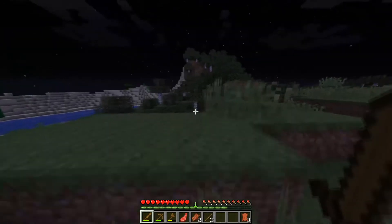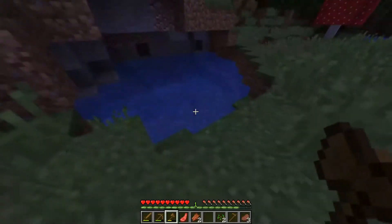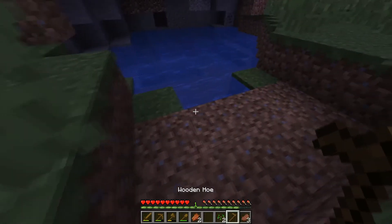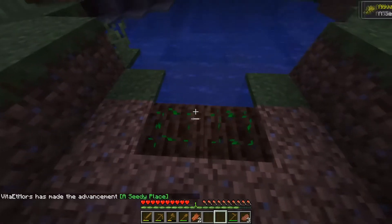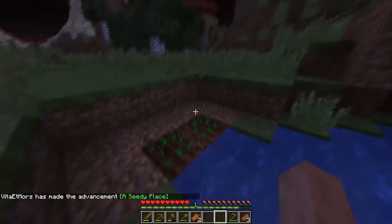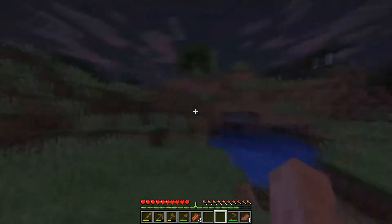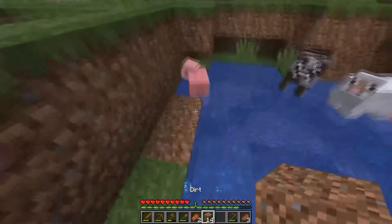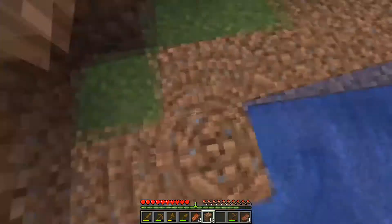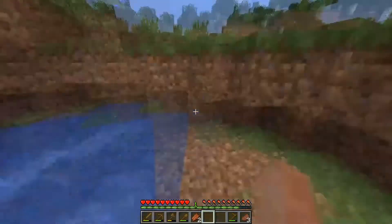First things first, I need to find some sheep ASAP. Make a wooden hoe, grab some wheat seeds. I need a shovel. Now we do the ancient technique that the ancient gatherers and settlers did — called farming. Place the seeds and now we wait. I'll fill in the water pit so the sheep aren't constantly swimming. The dirt will turn to grass and when sheep eat grass they regrow their coat — so it's a win-win.